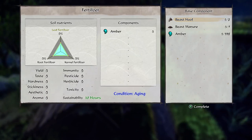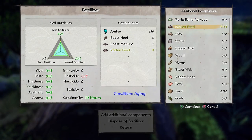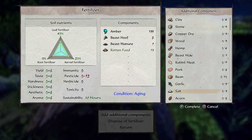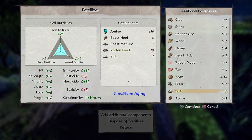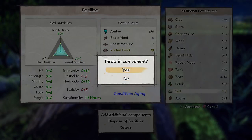So the soil is okay - I'm just going to add some beef hooves, some manure for the kernels and leaves, and a little bit of money too. I have rotten food here. I don't want to add too much salt - that's going to damage the soil for the rice. Acorns increase hardiness, basically vitality. I don't really want to add food since food is really useful for eating. Salt is used for cooking, soil fertilizer - it's used for a lot of things - so I don't want to overuse it.